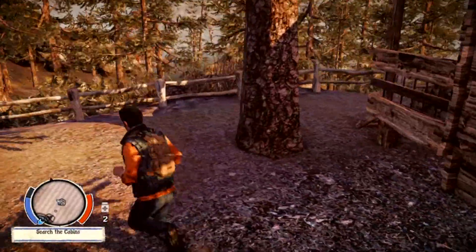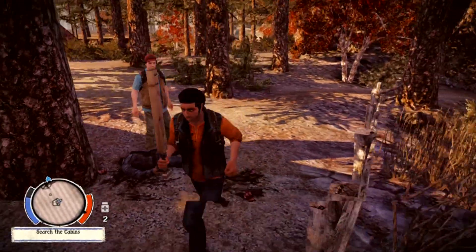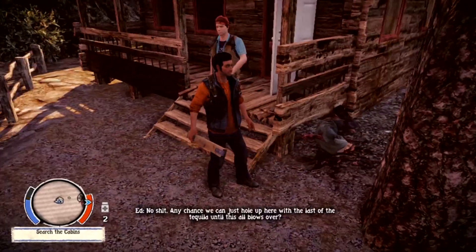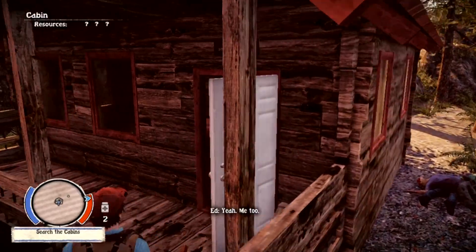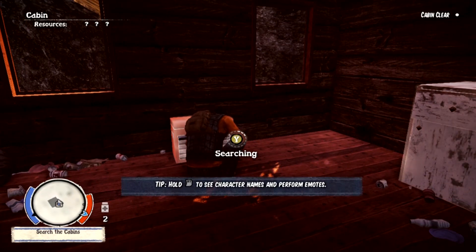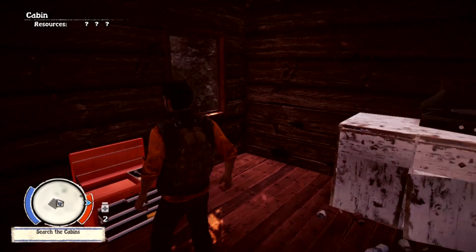So far the combat doesn't seem terribly difficult at this point — you just sort of stand there mashing X and swinging at their head. They need to bring out a game where if you get attacked by one, maybe two zombies and you're not playing carefully enough, it's a problem. Any chance we can just hole up here with the last of the tequila until this all blows over? Somehow I doubt it. Me too. Goddamn alcoholic. Right, what's in this toolbox? Tools, I'm betting. A rusty machete — everybody keeps a machete in a toolbox.